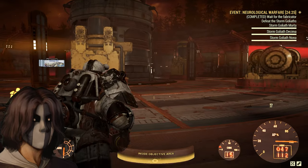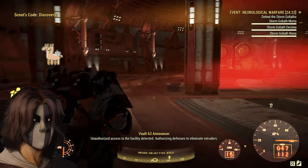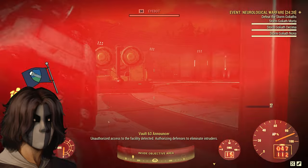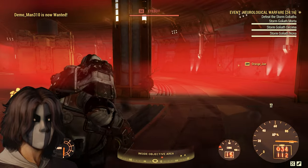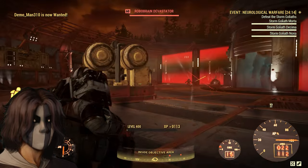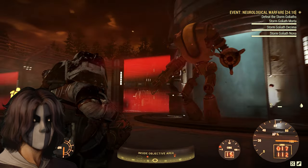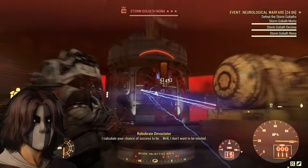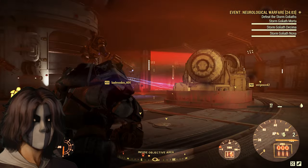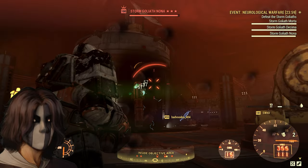Neurological Warfare is a three-boss fight in one arena, which is pretty awesome. Each boss has a unique variation — one uses fragmentation grenades, another uses plasma mines, and the third uses cryo mines. They did copy and paste somewhat, but at least each one is different in some ways. When you defeat one boss in the arena, the others get stronger, until the last one basically becomes a tank and takes much longer to kill.